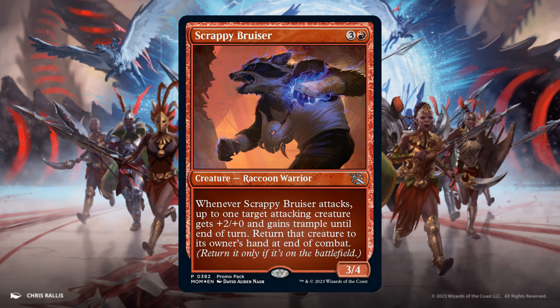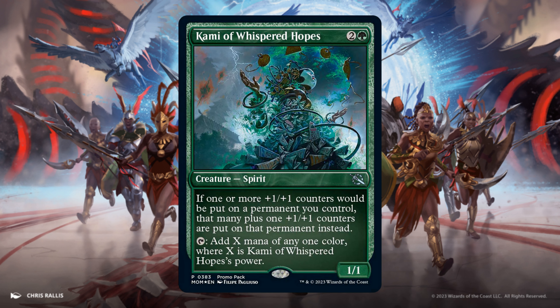Scappy Bruiser, 3 and 1 Red. It's a 3/4. Whenever it attacks, up to 1 target attacking creature gets +2/+0 and gains Trample until end of turn. Return the creature to its owner's hand at end of combat. Can target itself.